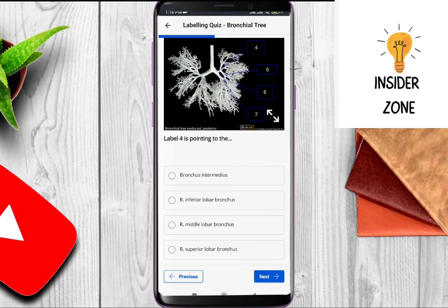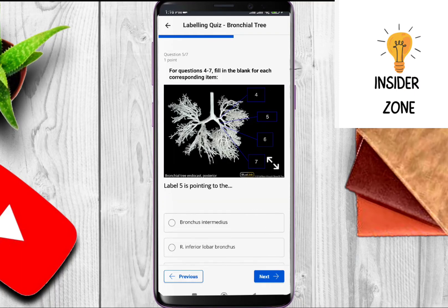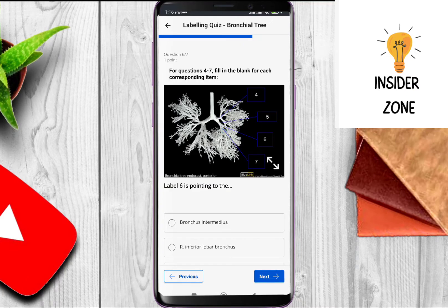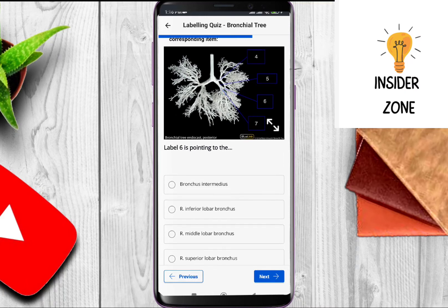Label four is pointing to — its answer should be right superior lobar bronchus. The next question: label six is pointing to — its answer should be right middle lobar bronchus.